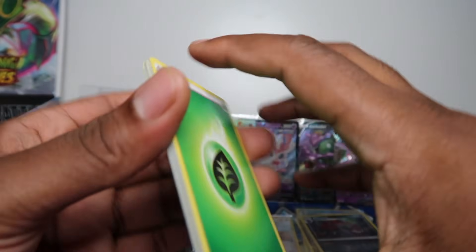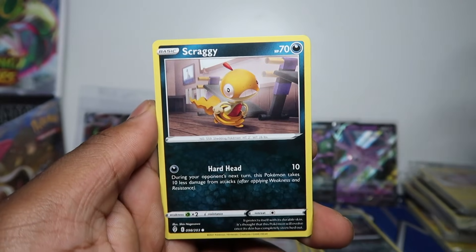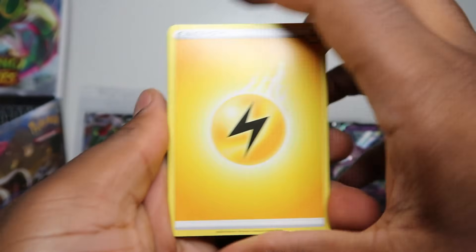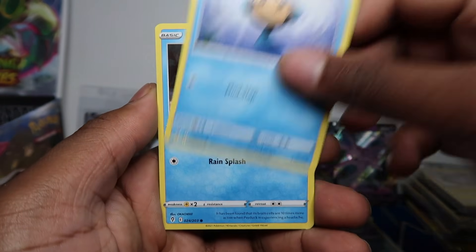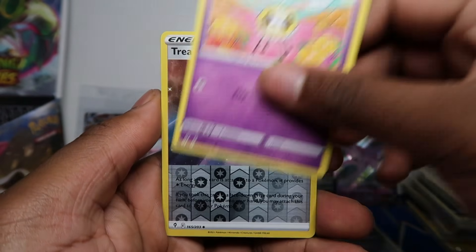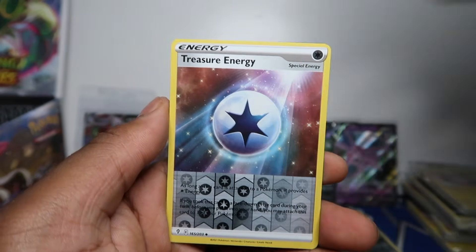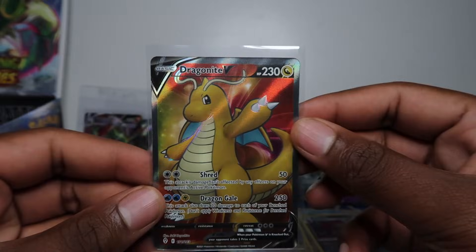Two more packs left. My predictions are pretty good — I think there might be one more hit in these two packs. We already pulled that holo rare which could have taken the hit slot, but we did get two hits already, and three if you count the holo rare with the Ludicolo kit. We've got Drampa and last pack — I see texture on this one. Time Pulse, Psyduck, Eevee, Cutiefly — come on, I feel like it's going to be a V-MAX but I'd love a full art or secret.